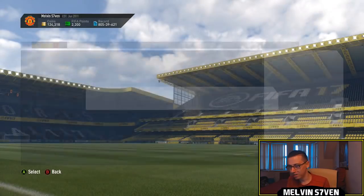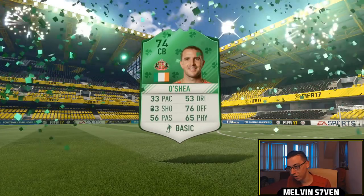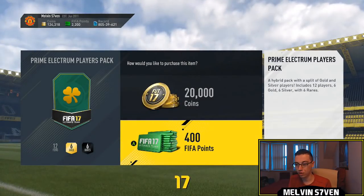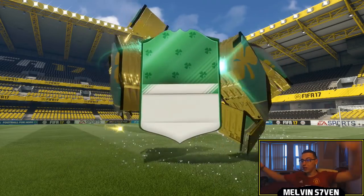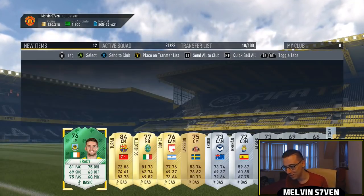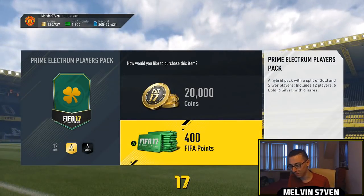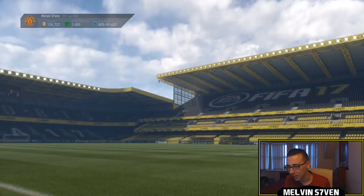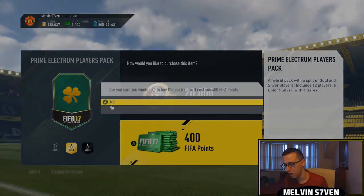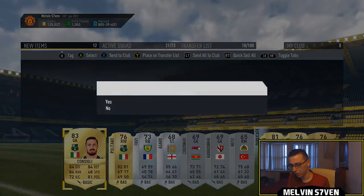We'll store that into the club and open some Prime Electrum Players packs. Can we make it three in a row? We can! Holy shit! Three Irish players in a row - get in! We get Robert Brady there. Three Irish players in a row, that is mad. We also get Turan. I highly doubt we're going to make it four. Unfortunately we didn't make it four, but three Irish players in a row. I need nine to complete the ultimate one. In total I'm going to need 15 Irish players - we've packed three so far.